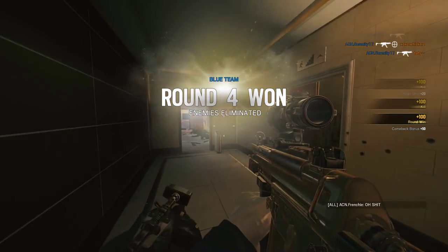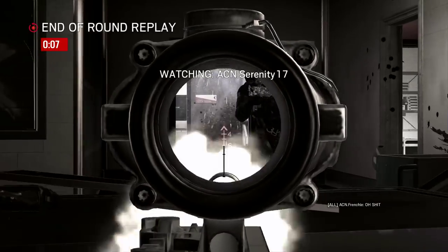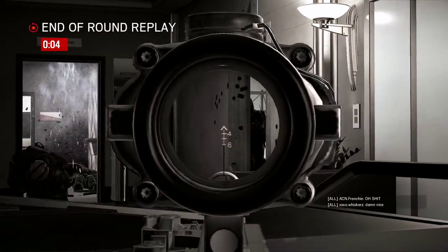As you can see, the MP5 just melts people, the high armor gives you more survivability, and if needed, the Stim Pistol can give you a last chance.